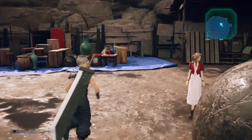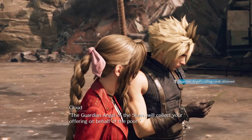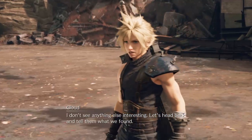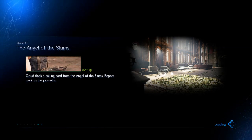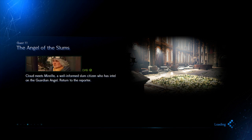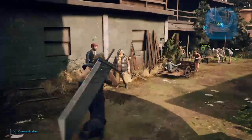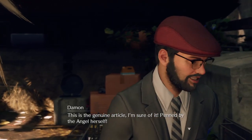Okay then. Guess we should look around. The guardian angel of the slums will collect your offering on behalf of the poor. This must be one of her calling cards. I don't see anything else interesting. Let's head back and tell him what we found. Nice. I can't believe it. You found one of her calling cards. This is the genuine article, I'm sure of it. Pinned by the angel herself.